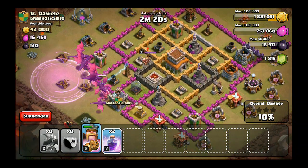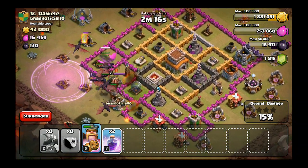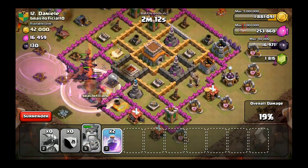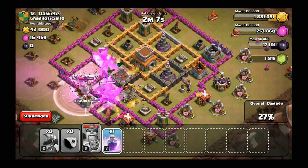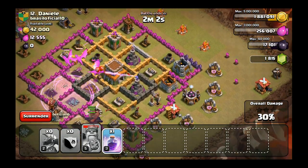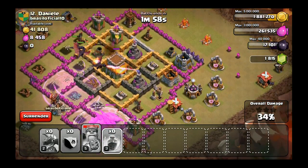Hopefully we'll be able to pick up the three star. Those air bombs — that's not good. I rage up my king again with his ability, drop another rage spell on my dragons. One is going around the outside but that's not too big of a deal. That's a really low level air defense so I'm feeling pretty good about this right now.